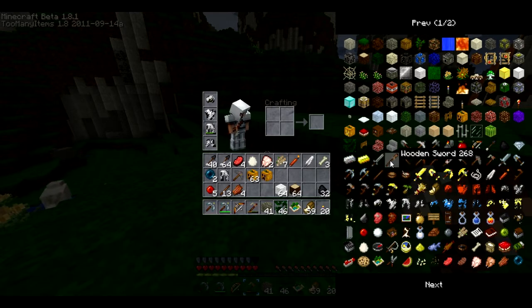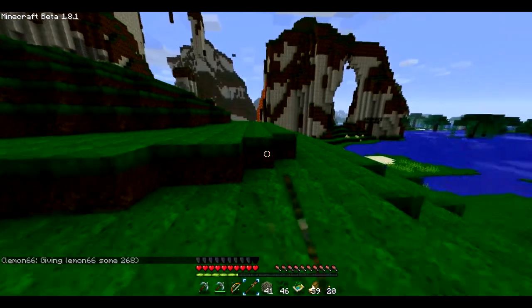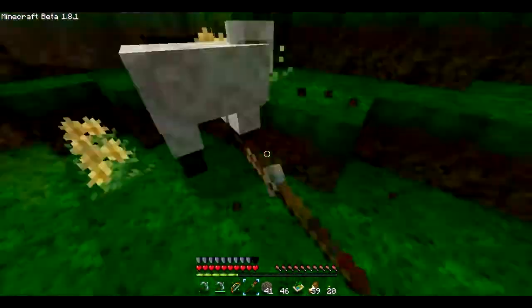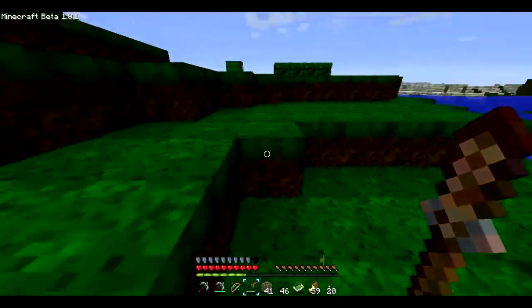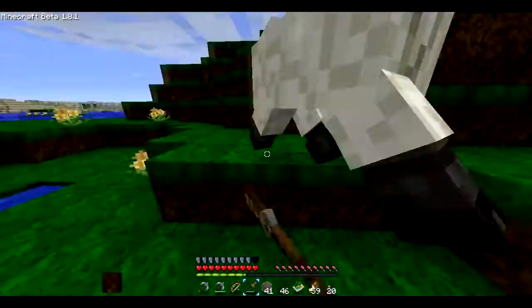This is kind of like a wooden spear kind of thing, which is actually a pretty cool little guy. I think for having a basic little tool, it kind of looks a little more special than the normal wooden sword, especially compared to the basic texture pack. So that's a plus right there.